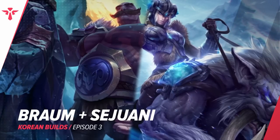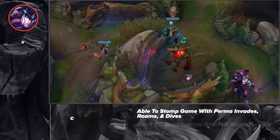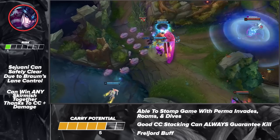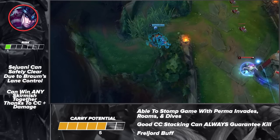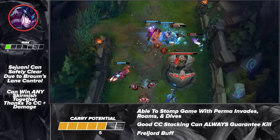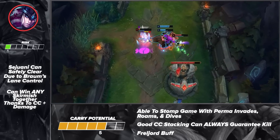Last but certainly not least, we've got yet another powerful combo that has shown a lot of success in Korea. Give it up for the powerful duo: Sejuani Jungle and Braum Support. These two dominate the game by using their constant CC stacking and control to take over the map. Sejuani can easily clear her jungle without the fear of getting invaded, while Braum keeps his marksman safe until she shows up. Once actual fights start breaking out, these two can permanently CC a target until they're dead.